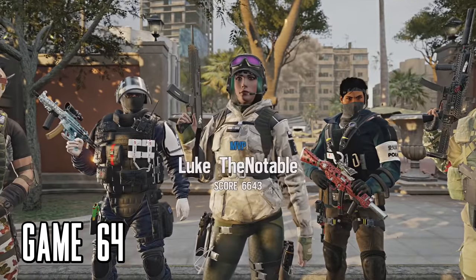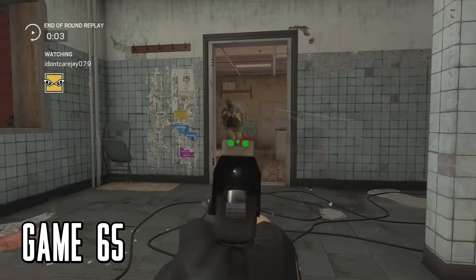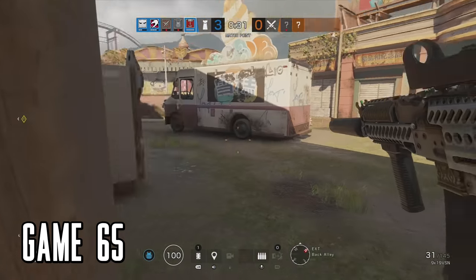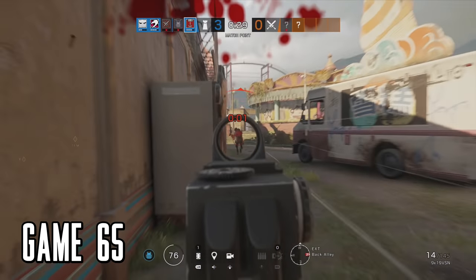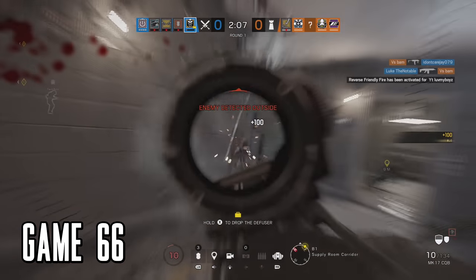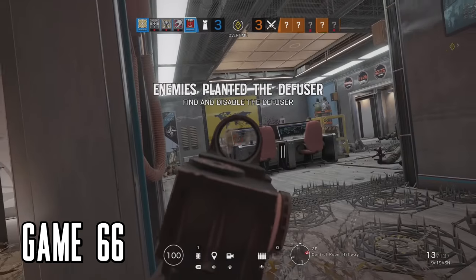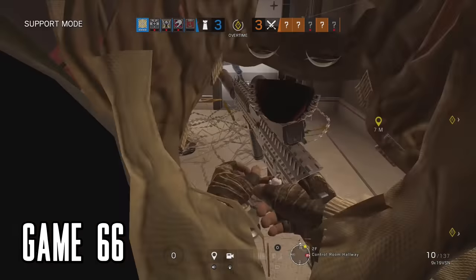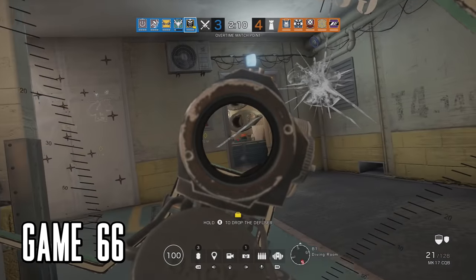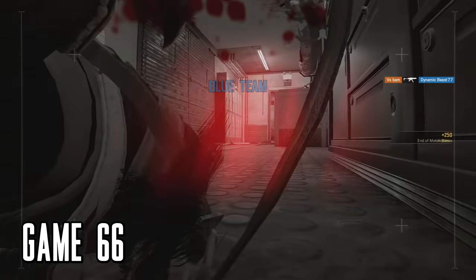Game 65, one of our guys got an ace round one — it was looking like we'd win in four rounds so I went outside to finish the job. Game 66, round one I got a double kill but a teammate was blocking me from getting through the door until it was too late. This one came down to overtime — they played well, we just simply didn't have enough time to defuse. I died first and it was over very quickly after that.